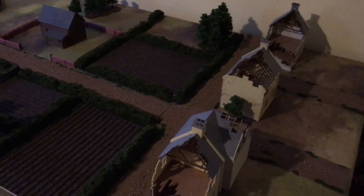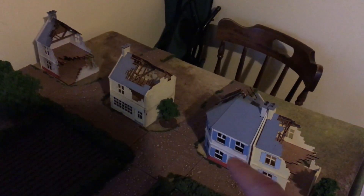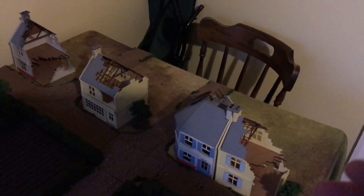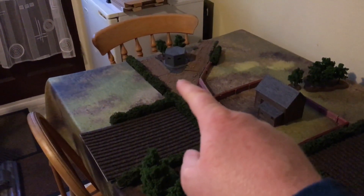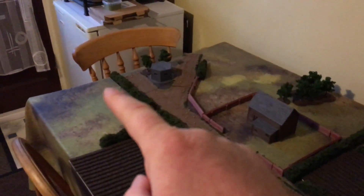So it's a breakout game. The Germans start this end of the board, representing the edge of the town. In their first battle there was a beach landing, so they've pressed on into the town and now they're trying to break out into the countryside. The British start that end of the board, and their objective is to stop the Germans getting three units off that end of the board.